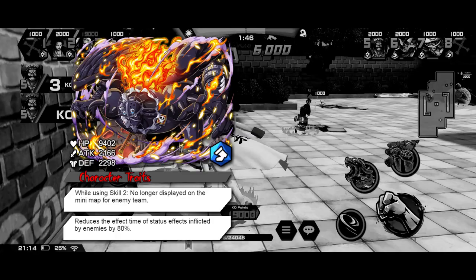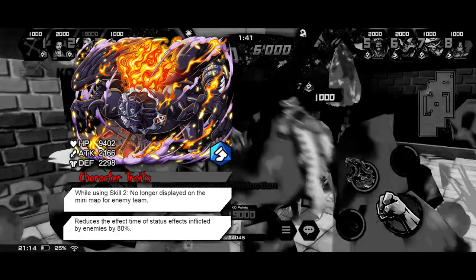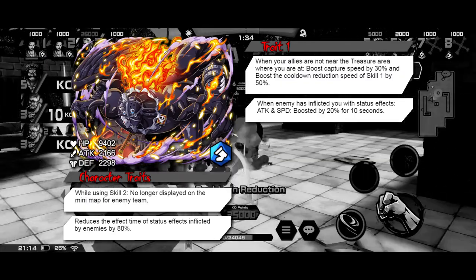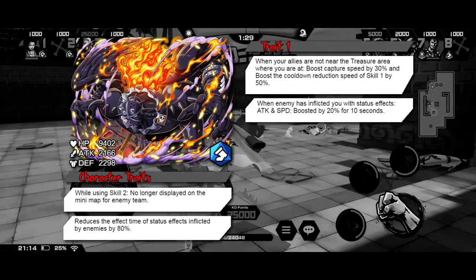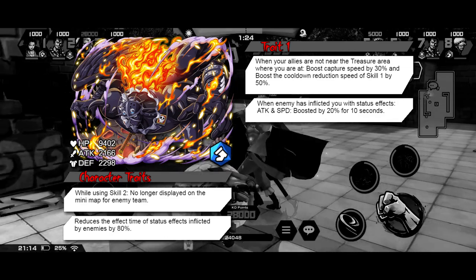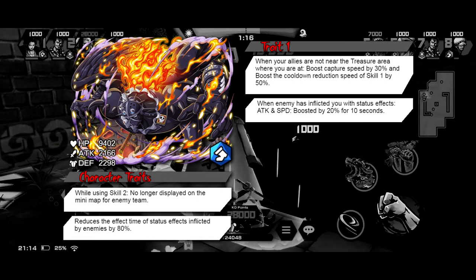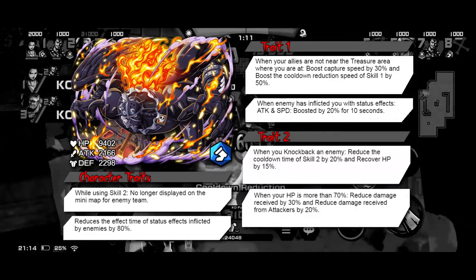The second trait is going to reduce the time of status effects by 80%. For trait one, when there's no ally near the treasure area he will capture 30% faster, and Skill 1's cooldown time will be reduced by 50%, which will help you keep knocking back an enemy that might be nagging you. He'll also get an attack and speed boost when an enemy inflicts him with a status effect, so that paired with the status time reduction will work nicely together.